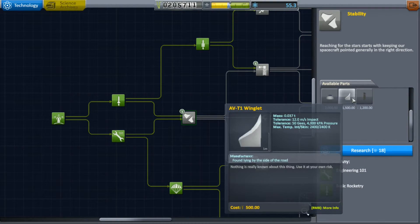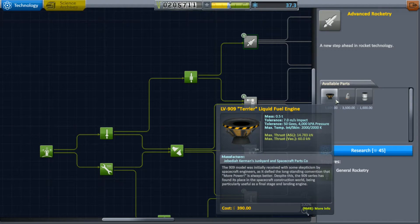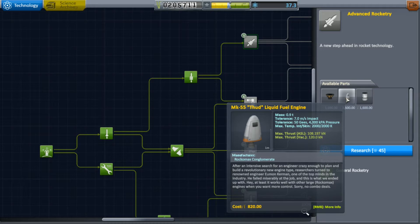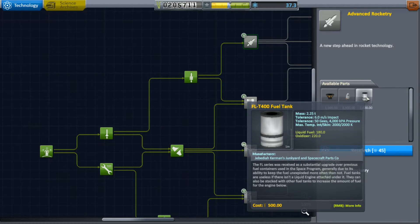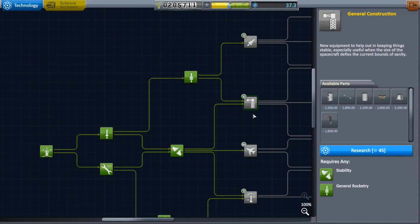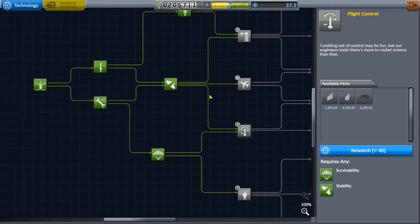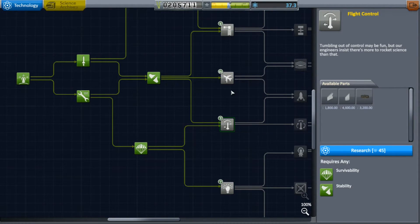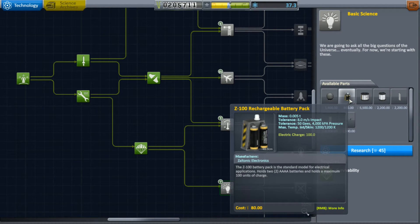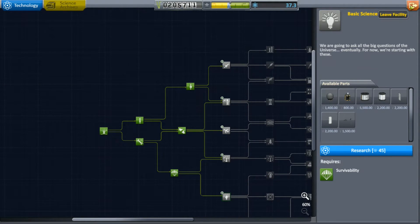We've got stability, which is going to give us some new wings, nose cones, and radial decouplers, which will be useful. We also have advanced rocketry, which has given us new engines — a Thud liquid fuel engine and a new fuel tank. We actually haven't got enough science to unlock that yet. These require 45 science and we haven't got enough. But this is stuff we're working towards. Rechargeable battery pack as well — looks like we're going to have lots of interesting stuff to play with eventually, but for now let's get out of here.